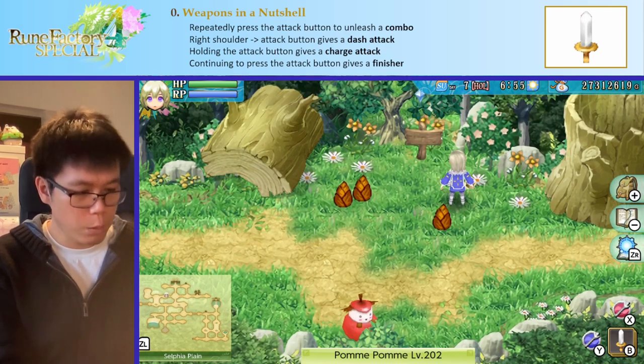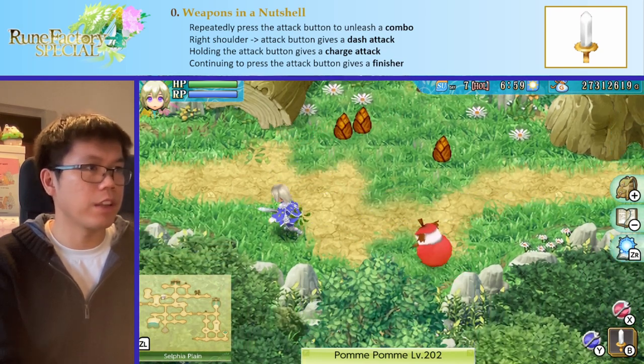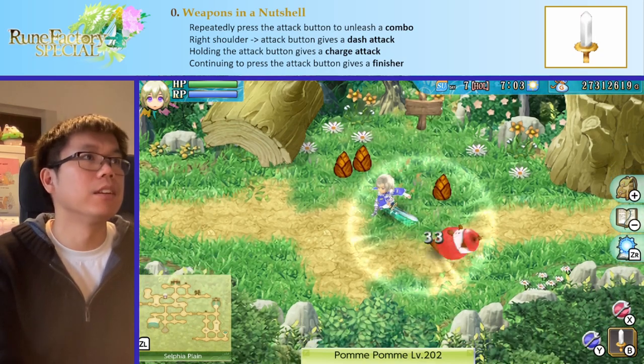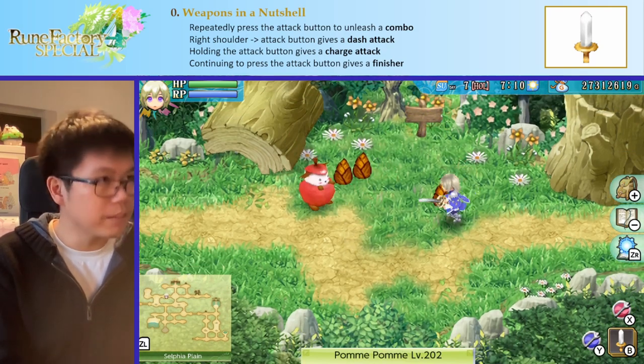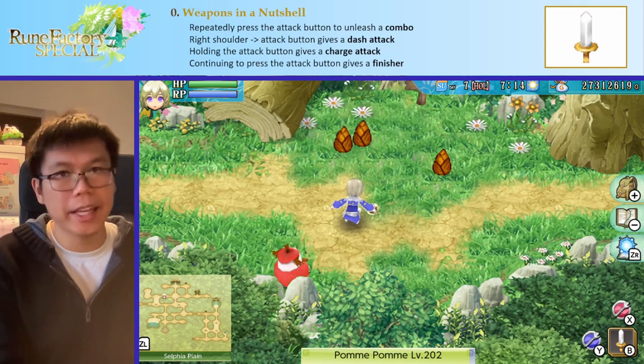Once you level up a bit, once you press the right shoulder button and your attack button, you can do a dash attack, which is this thrust. If you hold the attack button, you can do a charge attack, which usually has some extra effect on it. And finally, if you press the button for long enough, you'll do a finisher, which in this case is a spinning attack.